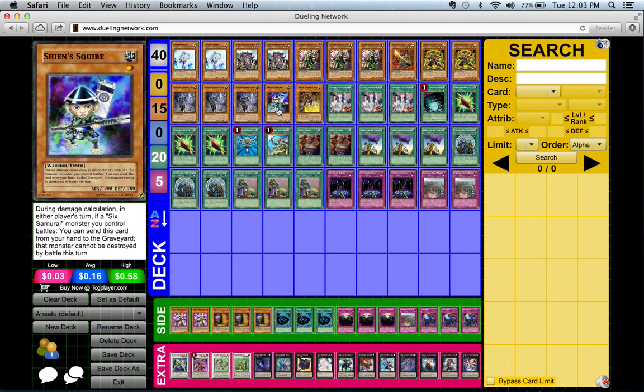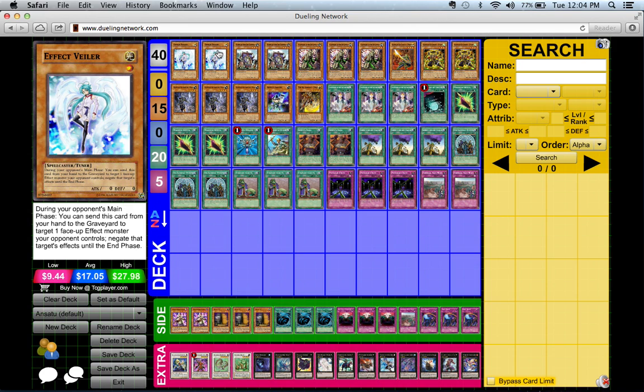Shien's effect destroys the other Six Samurai you summoned instead of Shien itself. And since you didn't attack with Shien — you used the other Six Samurai to attack the face-down and prompt the effect — you can still attack directly with Shien. That's how I play around monster effects trying to get rid of Shien.